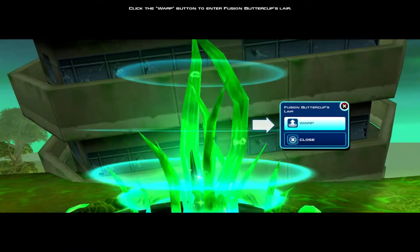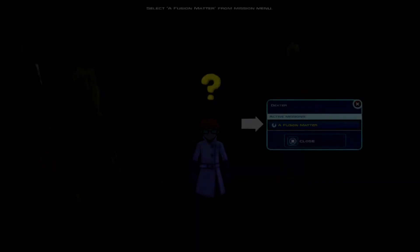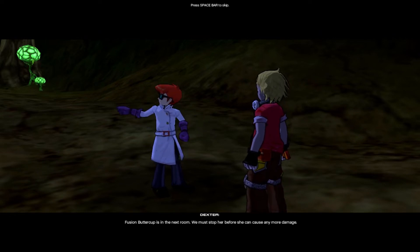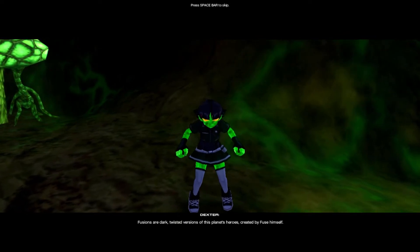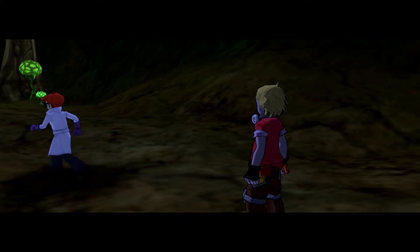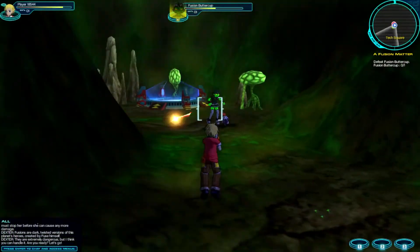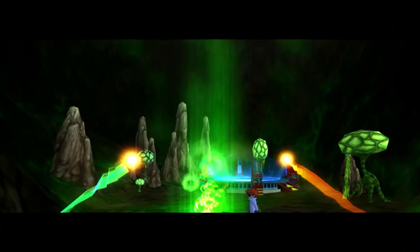Click the warp button to enter the fusion portal. I feel like I've talked very little and the game is talking a lot. Yes, you made it! Come talk to me — hurry! This is you! I knew we would meet again. My stupid sister messed up the time jump sequence and destroyed the time capsule. We need to get you back to the past so you can save our world. Fusion Buttercup is in the next room — we must stop her before she can cause any more damage. Fusions are dark, twisted versions of this planet's heroes, created by Fuse himself. They are extremely dangerous, but I think you can handle them. In this game there is no real dodging except for some enemies that only have physical attacks — so you can see I'm jumping, but I instantly hit it no matter what.